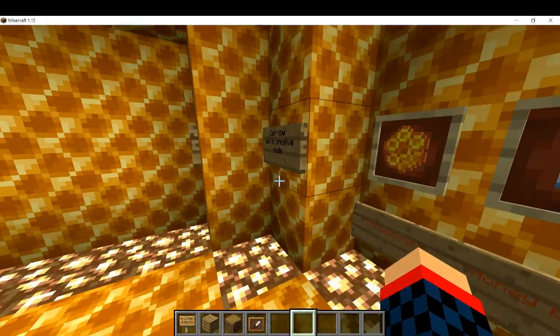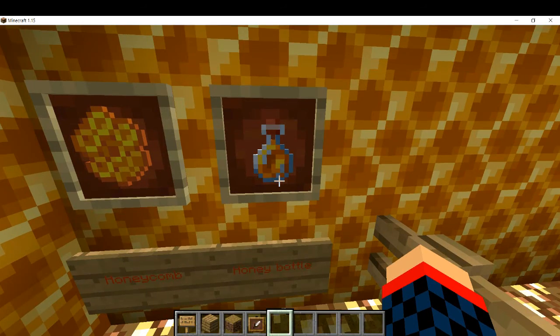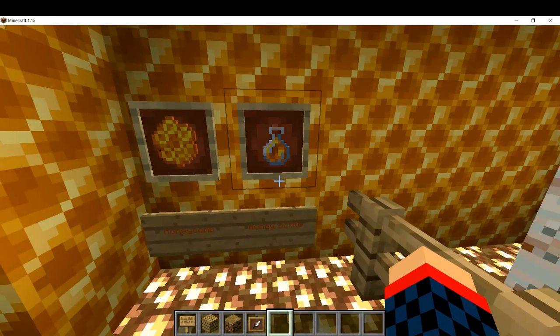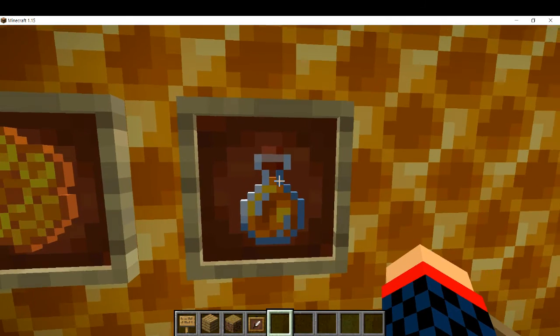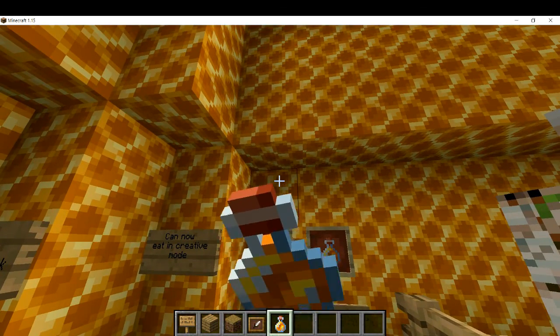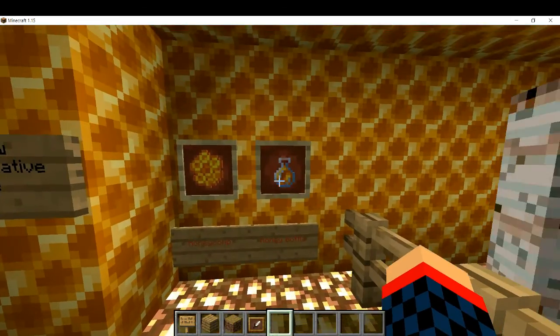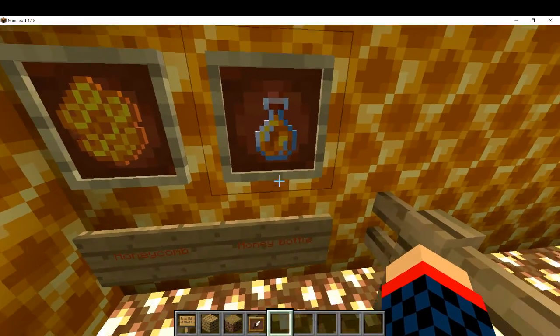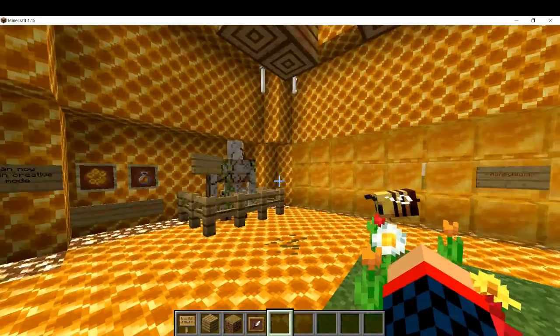The honeycombs are used to craft honeycomb blocks. Honey bottles are used as food — you restore 6 hunger points when you drink them, and they have a cool sound. The way to get the bottle is you take a regular glass bottle, go to the beehive, and collect the honey.